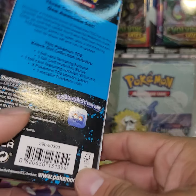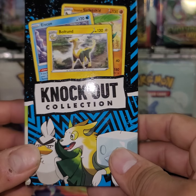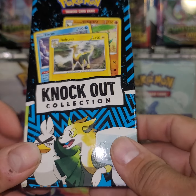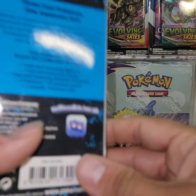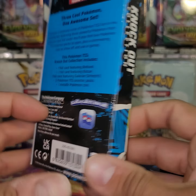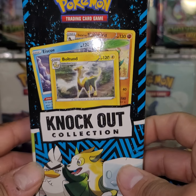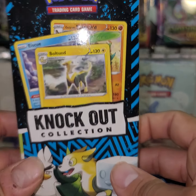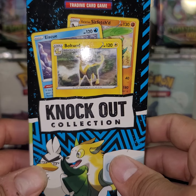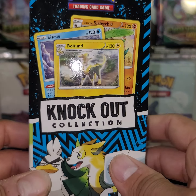I had opened some before and sure enough it was one pack Evolving Skies, one pack Fusion Strike, a coin, some promos, and I think that was it. So recently I went and picked up a few more — I was at Target and I saw some and I grabbed them. When I came home I decided to open a few and realized that they did not have Evolving Skies. They actually had Fusion Strike still, but it was Chilling Reign instead of the Evolving Skies.